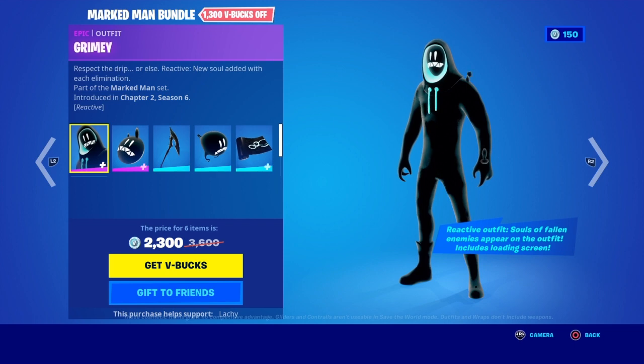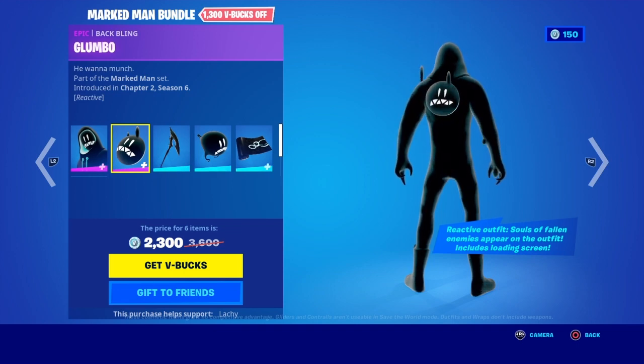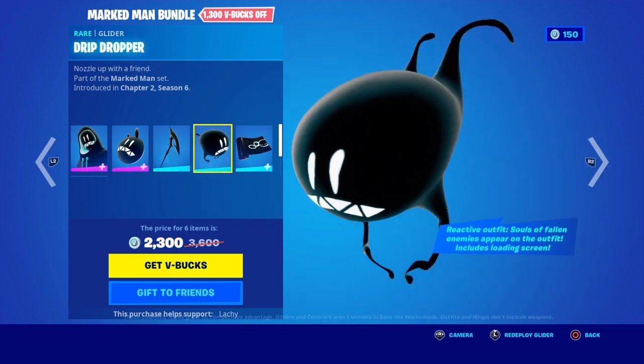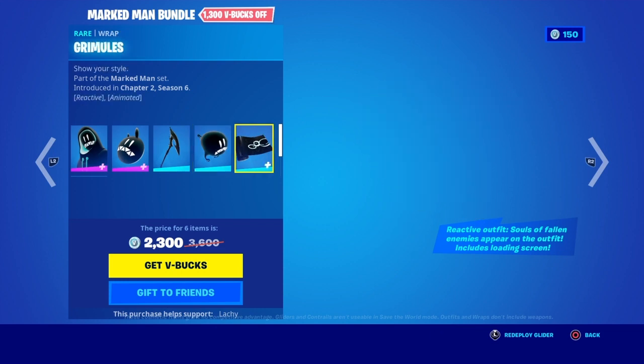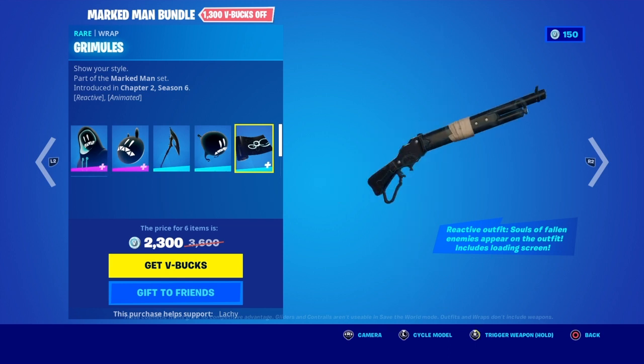We got Grimey back in the item shop — reactive when you get kills. Glumbo. The back bling is also reactive. Graffiti axe. Drip Dropper. Grimules — it's reactive, I think, for every shot here.